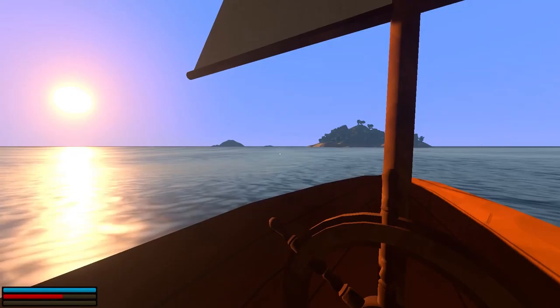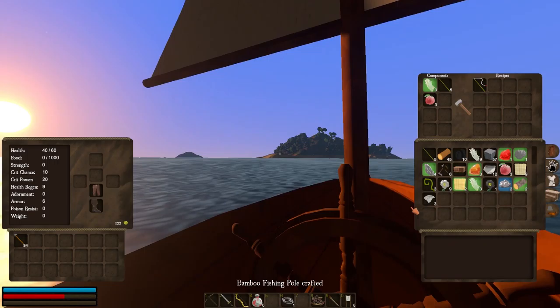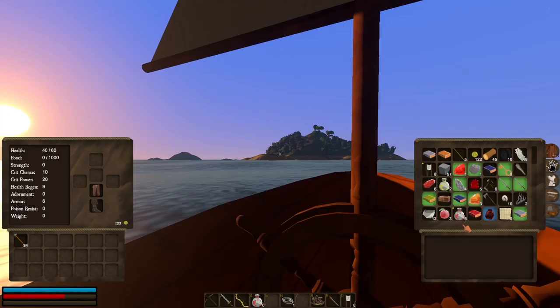And while we're sailing over there, let me bring up our crafting menu. With strong plant fibers, a pole, and a fruit, I can make a fishing rod. And this is what we're going to do to pass the time while we're sailing.